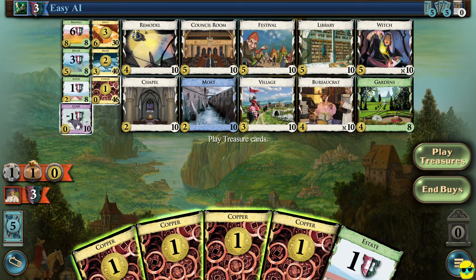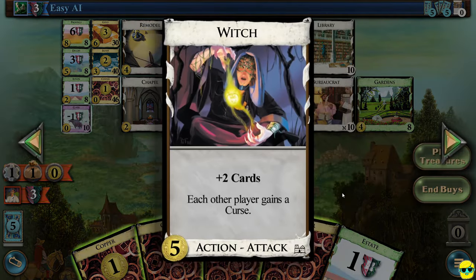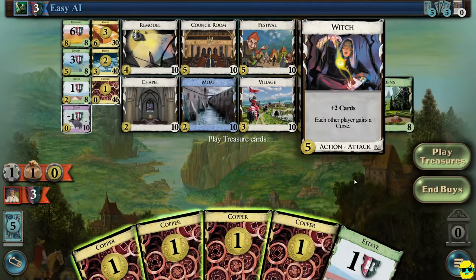The curse only comes into play if there is a supply card that can award curses — and the witch is the one that does this. Some action cards say 'action-attack,' as the witch does, which means it directly affects your opponent negatively. Not all cards do this. In many ways this is kind of a solitaire-style game where you're doing your own thing and affect the board dynamically, but you don't usually directly affect your opponents unless you have attack cards. An attack card like the witch lets you draw two cards and each other player gets a curse, hurting their victory point total and slowing down their deck.